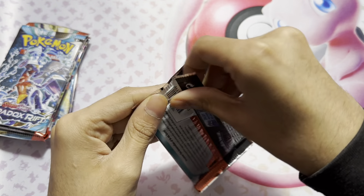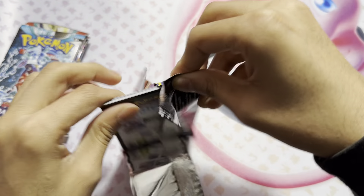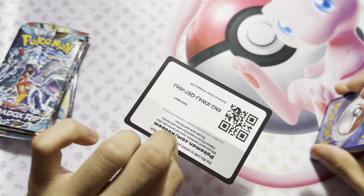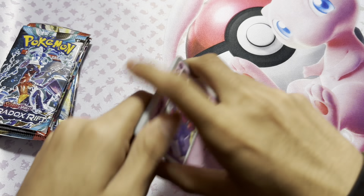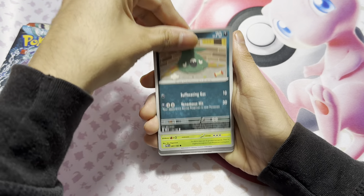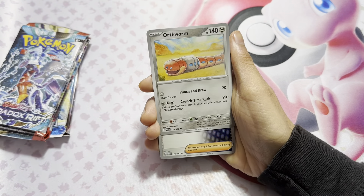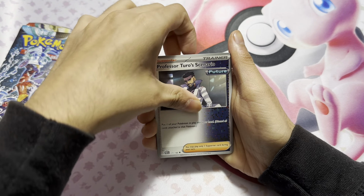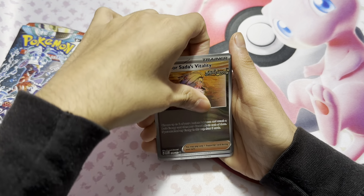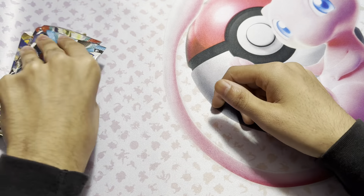Now we get another Paradox Rift pack. Why are these packs a little difficult to open? I don't know, honestly. There's a code card. We got a Tinker Tuff, a Trivish, a Crystal, an Onyx, Earthworm, Professor, Minoshu, Professor again, a Natu, and then an Outslash.